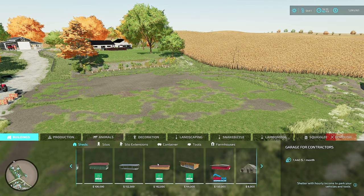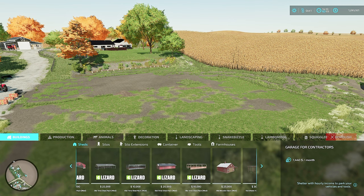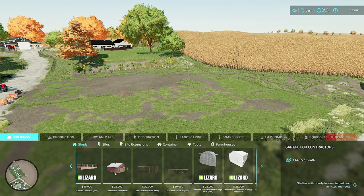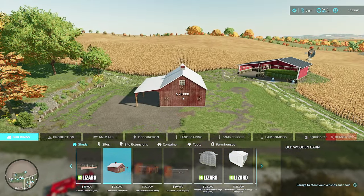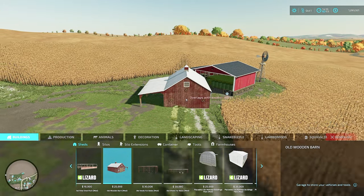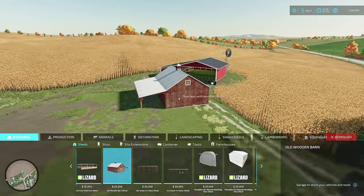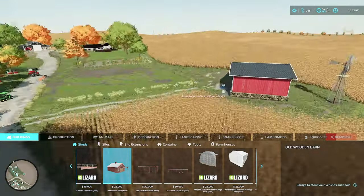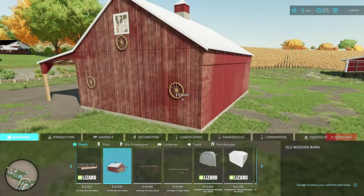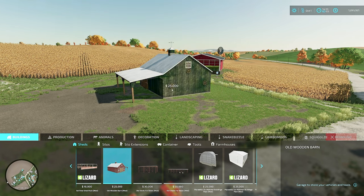The building I'm going to use - it's called the Old Wooden Barn. I really like it. It fits the decor of my map pretty well. I'm using a lot of the Red Barn pack. This particular barn looks old, it looks weathered. I really like it, and you can change the color. I'm 99% certain this is available on the in-game mod hub for all platforms.